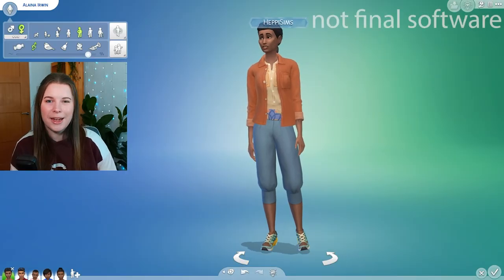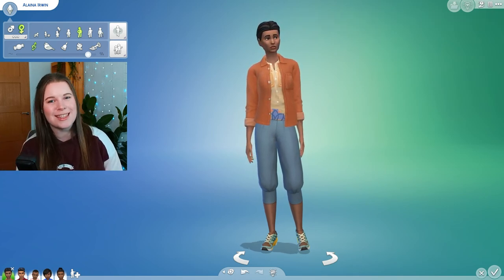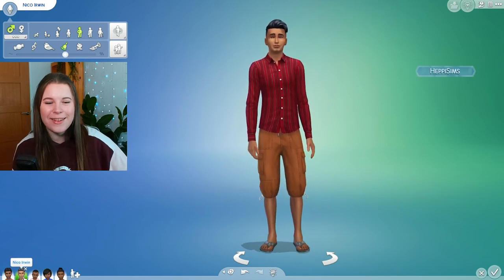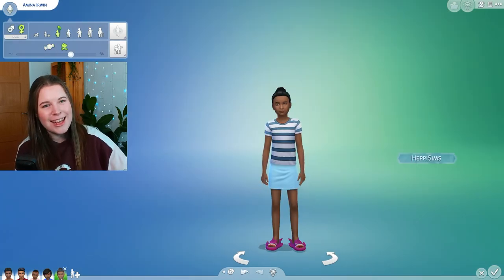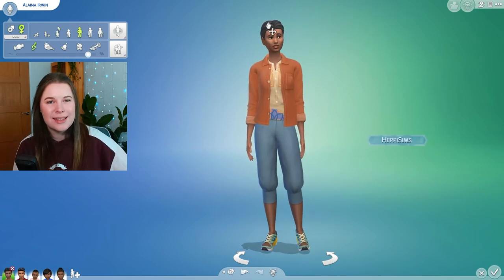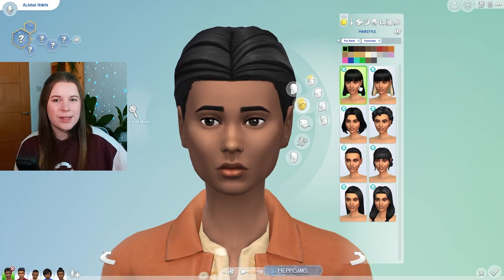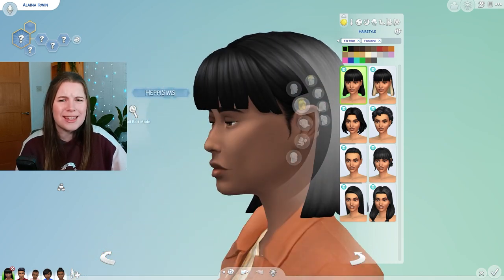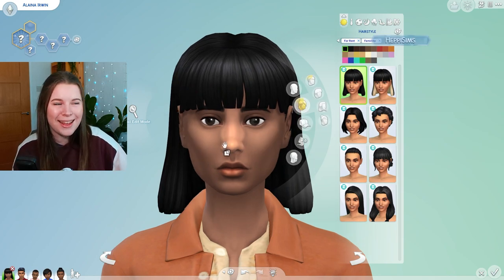I set up a little family so we can go through all the different items. This is Elena Irwin, our female sim, who'll take us through the adult female CAS. We've got eight hairstyles starting with this bob, which is so cute — it has that box fringe which I haven't seen in a long time. I feel like that was very 2016 but it's coming back and it looks amazing.